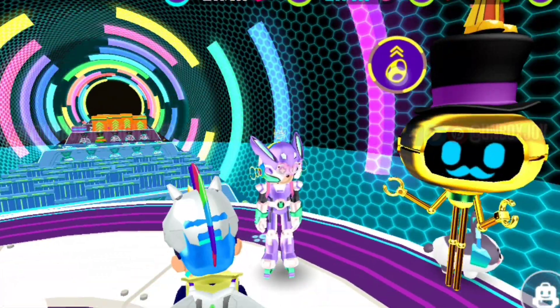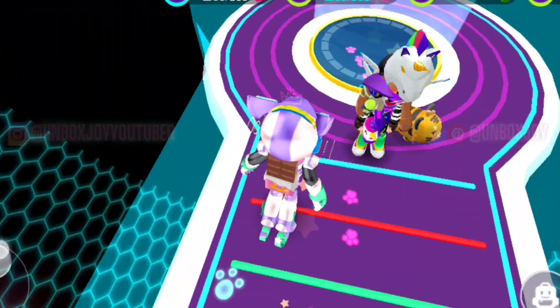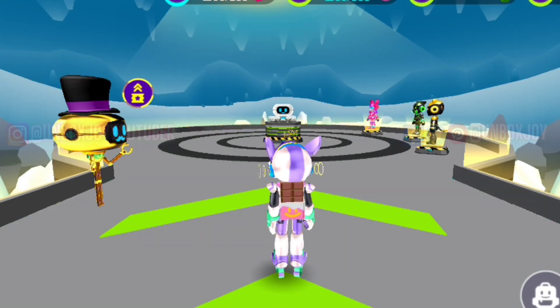You can also increase your egg limit by watching an ad. You just have to go near the golden robot and click on the egg button. There it will give you the option to watch the ad.